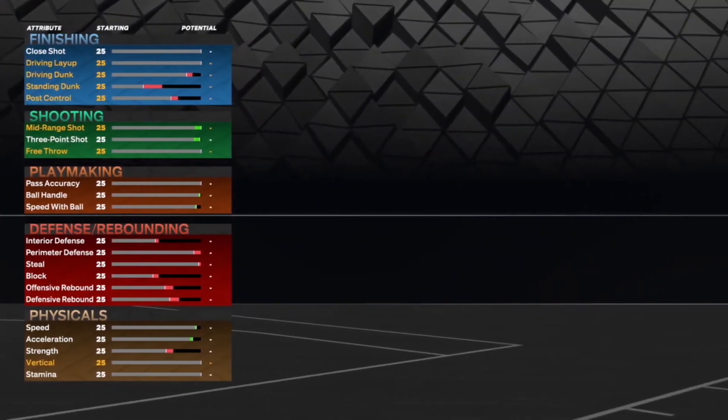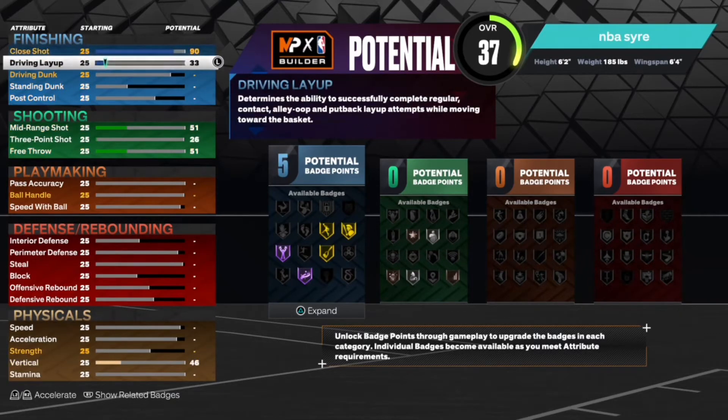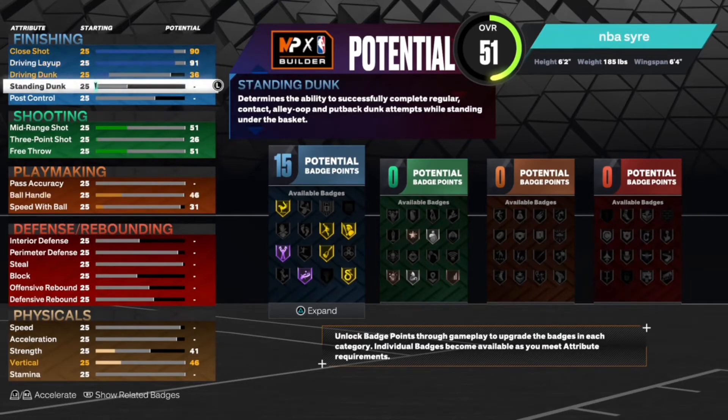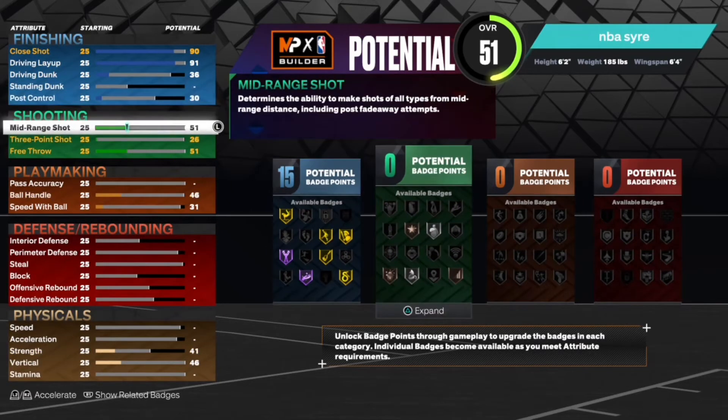We're going to the actual attributes. Close shot is gonna be a 90. He can really finish when he can. Drive and dunk is only gonna be at a 36. Stand and dunk, don't even gotta put that up. Close control at 30.